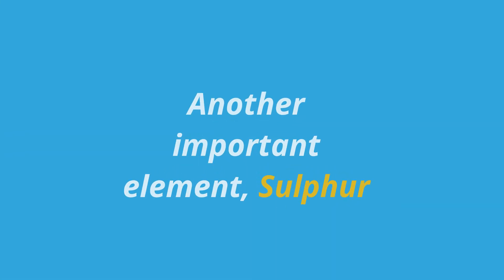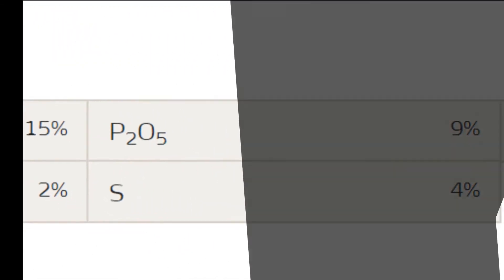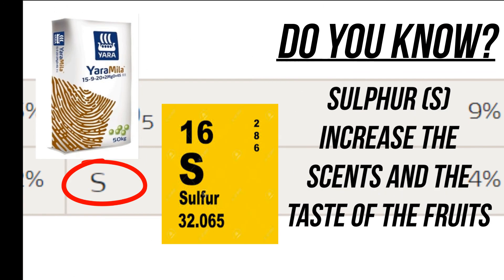Besides that, 15-9-20 also has a decent amount of sulfur element. As we can see from the table, 15-9-20 has 4% sulfur elements. Do you know sulfur plays an important role in improving the smell and also the taste of the fruit? Especially durian.